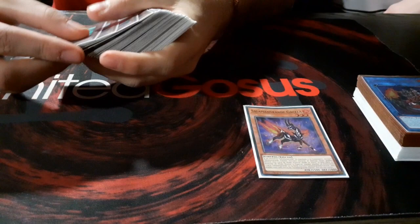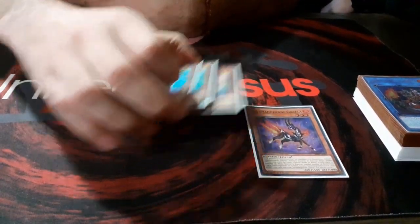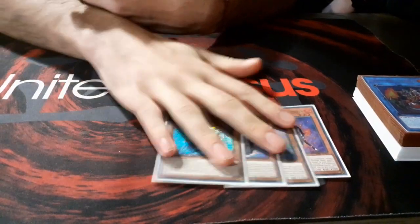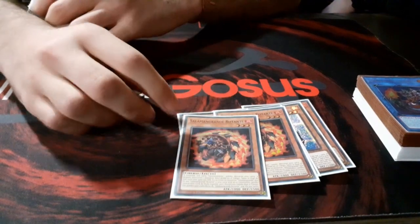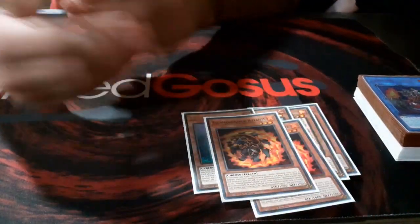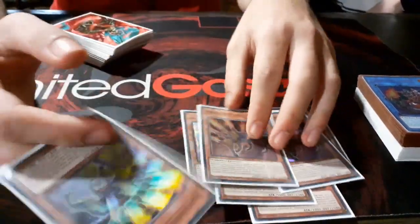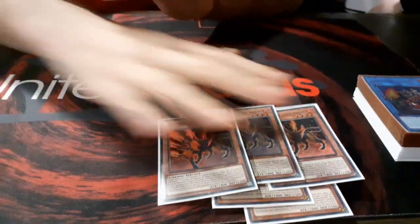For a start, the Salamangreat monster lineup is pretty standard in general. I play Wynn, the 3 Foxy — which is very important right now to destroy the Last Resort of Spiral — then I am only playing 2 Spinny because I am not playing Rank 3. That's why I am playing the 3 Jaguar, because it's just a Spinny with more attack and level 4 that helps make Borrelsword Dueler.